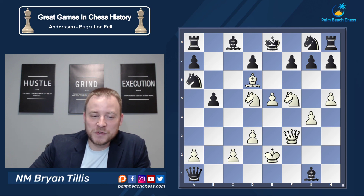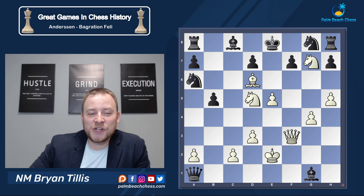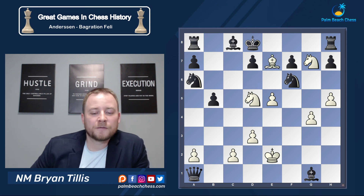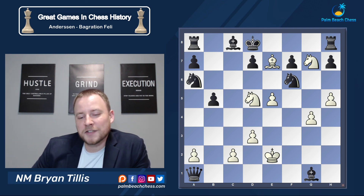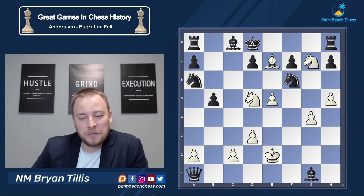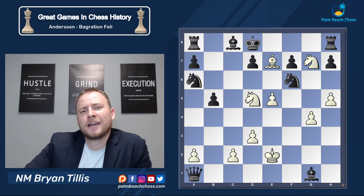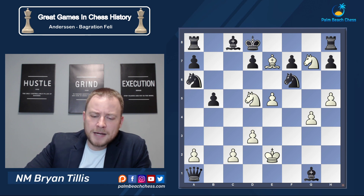Knight takes g7 check forces the king to d8. Now the famous Queen f6 check — a queen sacrifice — which deflects the knight from defending e7, ending beautifully in checkmate. At the end, black is ahead by a considerable amount of material, but material isn't the only advantage in chess and it doesn't help black. White has used his remaining pieces — two knights and a bishop — to force this very elegant mate. This begins our journey into chess history with an amazing game by Anderssen. Thanks very much.